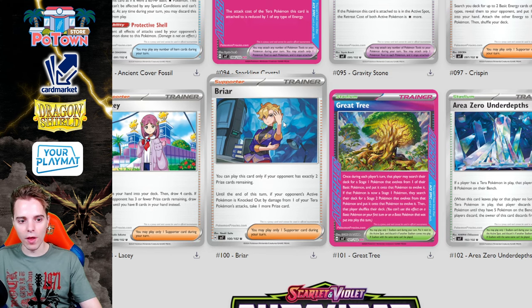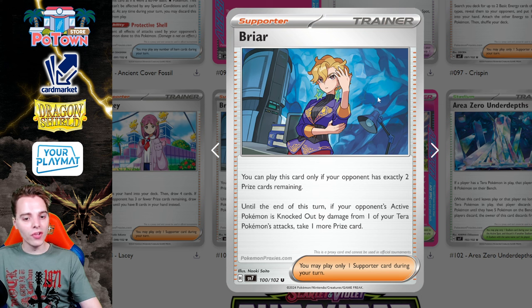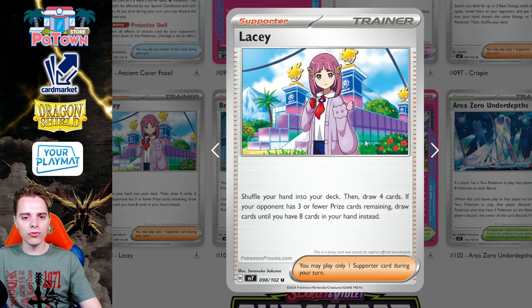The last couple of cards are insane. Briar: until the end of this turn, if your opponent's active Pokémon is knocked out by damage from one of your Tera Pokémon, you take an additional prize card — but you can only play this card if the opponent has exactly two prize cards remaining. Think Altaria Creation GX — taking additional prize cards has historically been very strong. You have full control, and you could even replace something like Lumineon V with this when you need it.